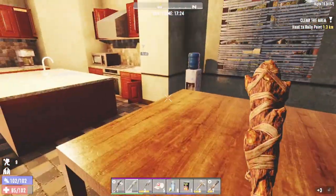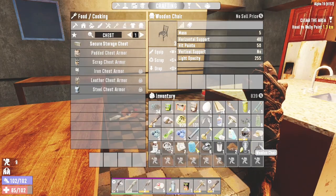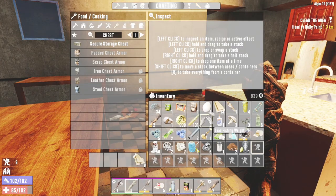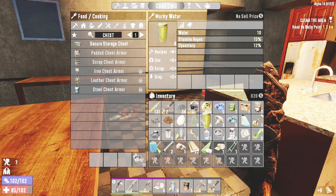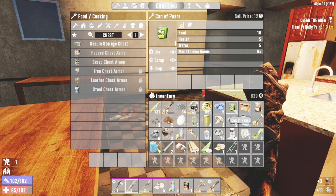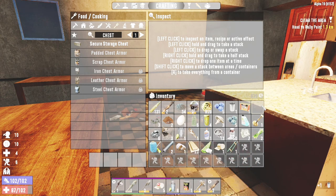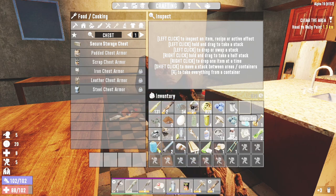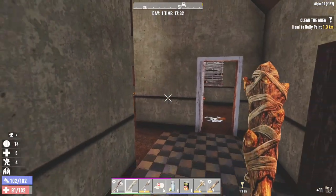Just going to grab this. What don't I need right now? Scrub that. What I might do is eat and drink since I think I'm hungry. That alleviates a little bit of inventory space back to us, which is good. There we go.